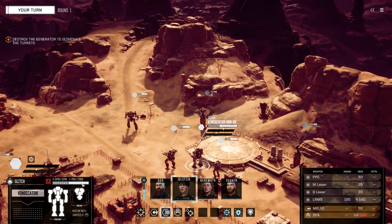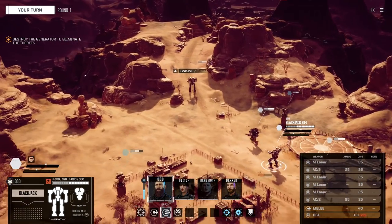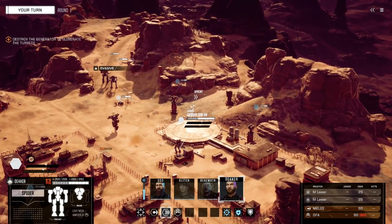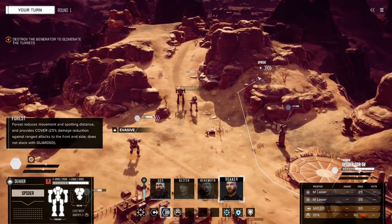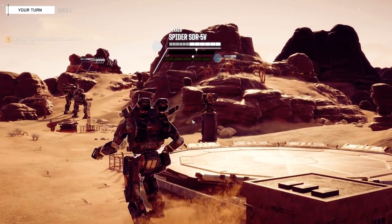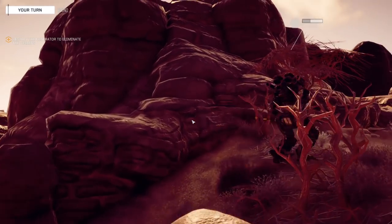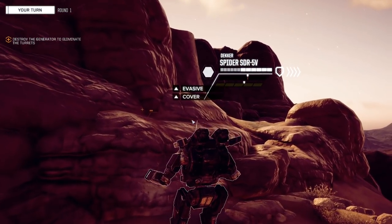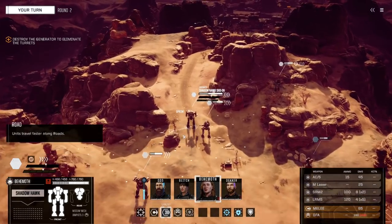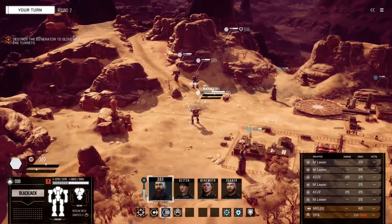Glitch is our second most armored mech, so we can follow in close behind. Blackjack, medium range — we'll keep that around here. And then Decker, depending on what happens, we'll get him in at the appropriate times. We'll keep him behind cover for now. I like to use these lighter mechs for a couple of things: one, scouting — they have a lot of evasion, which is nice. And two, against vehicles they're pretty good because vehicles take extra melee damage. Let's get right up here. We're covering tons of ground on the street.